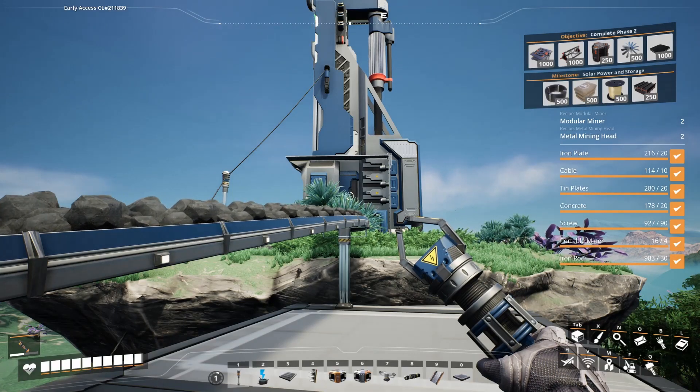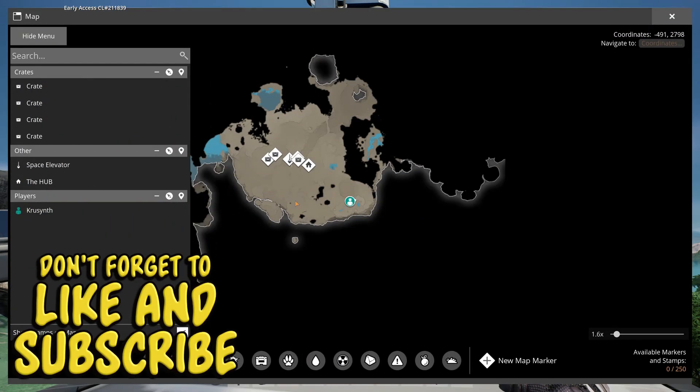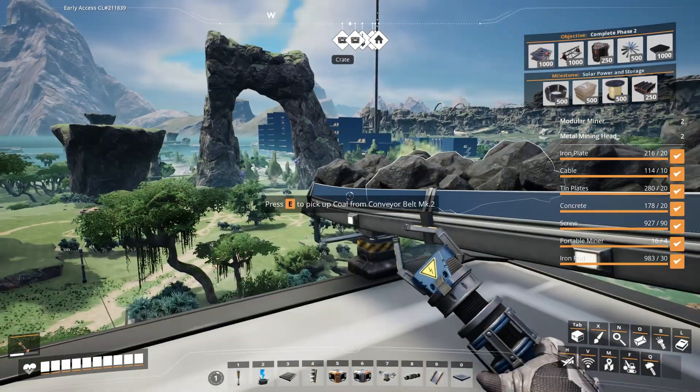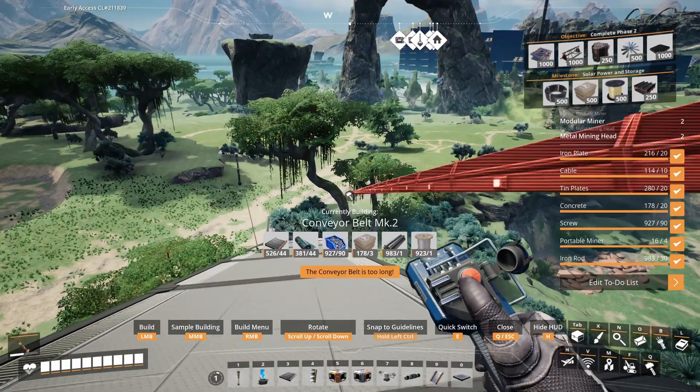To make steel we need coal in addition to iron, and I found some coal all the way down here. There is a node over here, but I think it's ensconced in rock, so we can't get that until we get the nobelisk unlock. We're going to run this all the way back across to the hub. Ideally we'd have a more efficient way of transporting this, but we've got belts, so belts is what we're going to use.